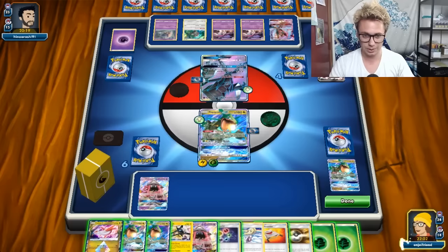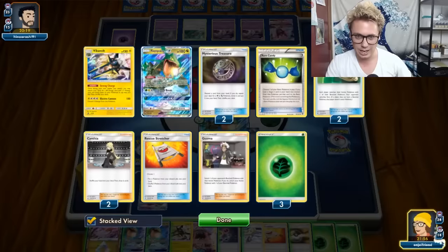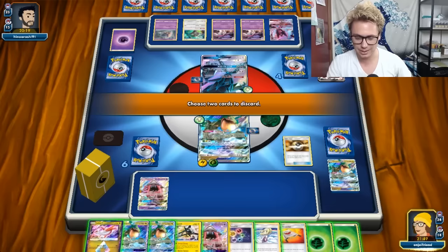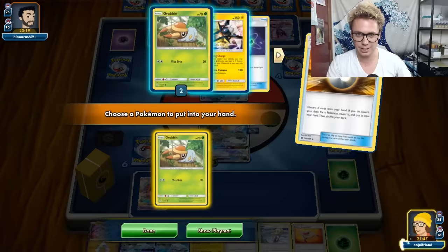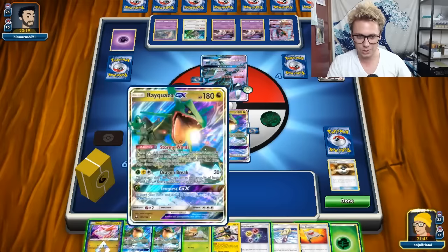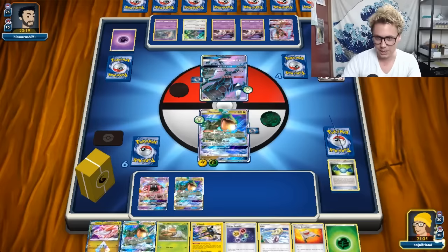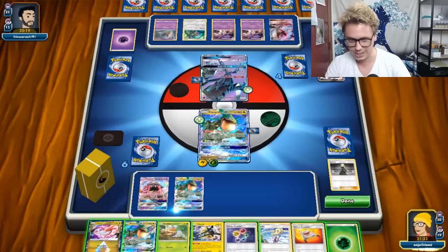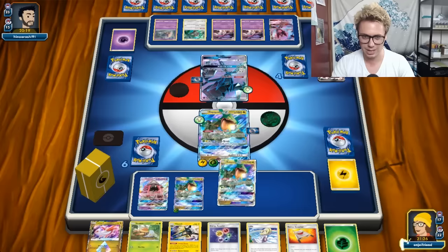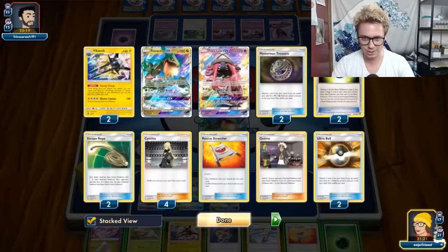Let's figure out what we're doing with this wild hand. I'm going to Ultra Ball away a Grass and that Lele, get ourselves a Grubbin - two Rare Candies left in deck. Then we're going to start shredding. There's a Rare Candy in the discard but I only have one left in deck now, so the odds of hitting it are slim. Let me Rescue Stretcher to get a Ray back.